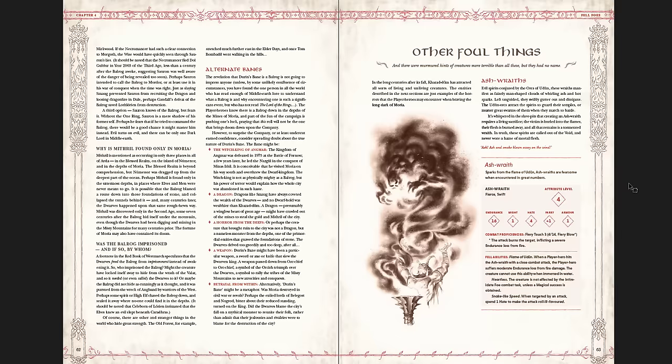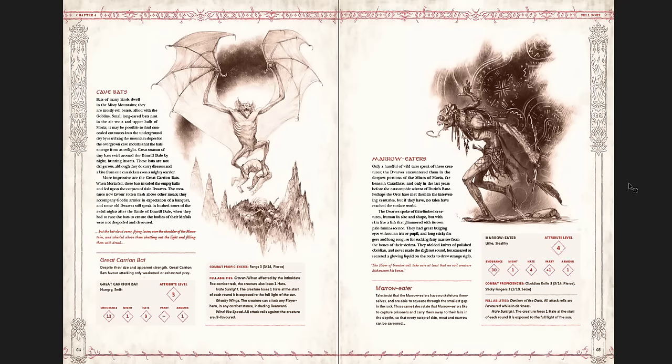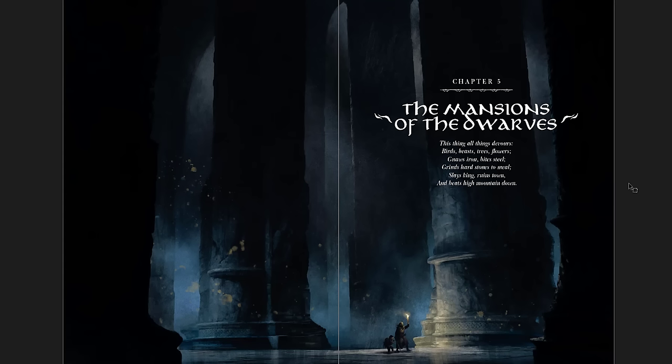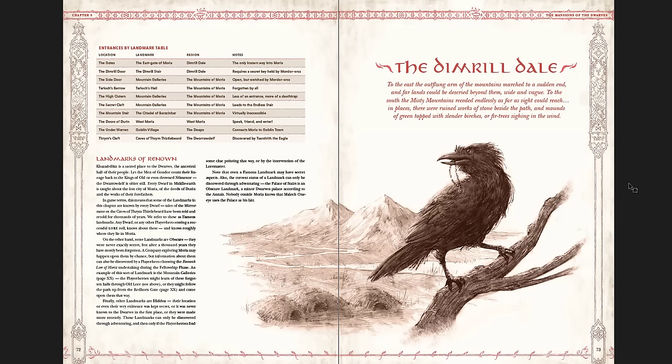Other foul things include ash rates, cave bats, marrow eaters, stone toads, and tappers. Then the mansions of the dwarves — the delving of the dwarves, the Dimrill Dale — and basically what you have here is the breakdown of all the different locations within Moria. You get different entrances by landmark.